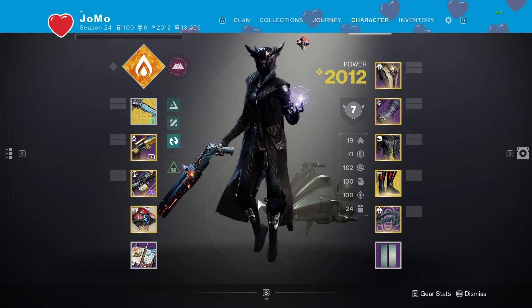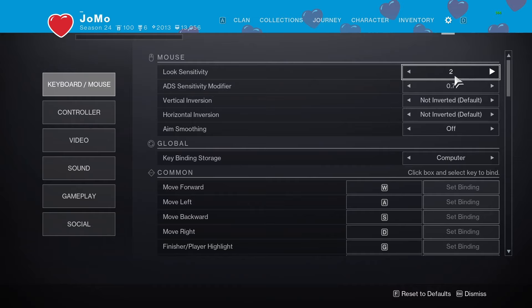Now let's get into the input base settings. For look sensitivity and ADS sensitivity, honestly just test these out — there's no real definitive answer. You want your look sensitivity mixed with your DPI and mouse to feel very nice for you so you're able to move around. The ADS sensitivity modifier is very important: it literally multiplies your sensitivity when aimed in. On 1.0, your sense will be exactly the same when you aim in. On max 1.5, it'll be faster when aiming. The rule of thumb is 1.0 or less — I personally play on 0.7.